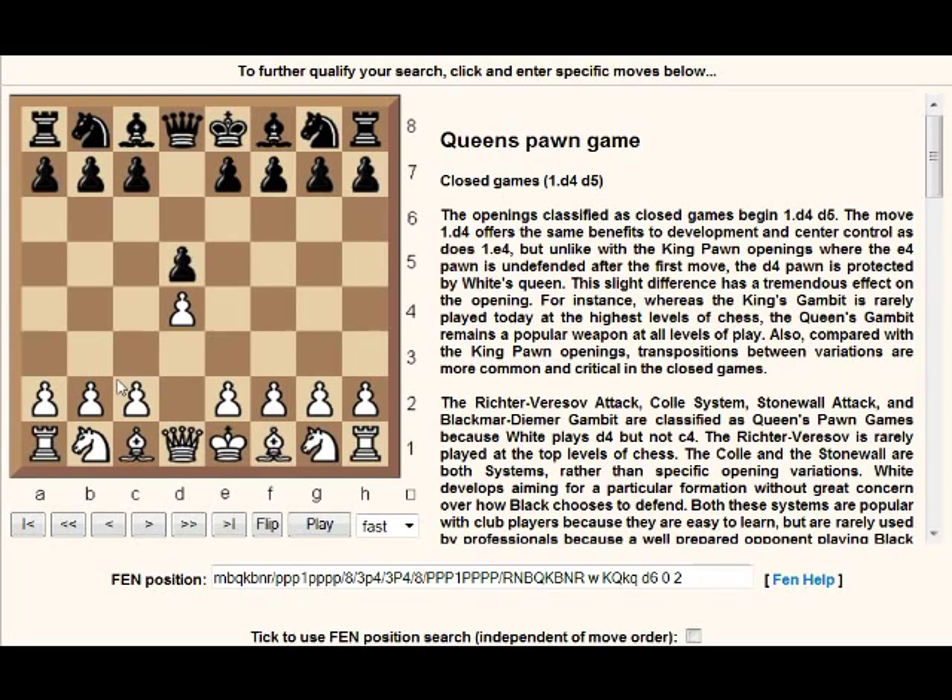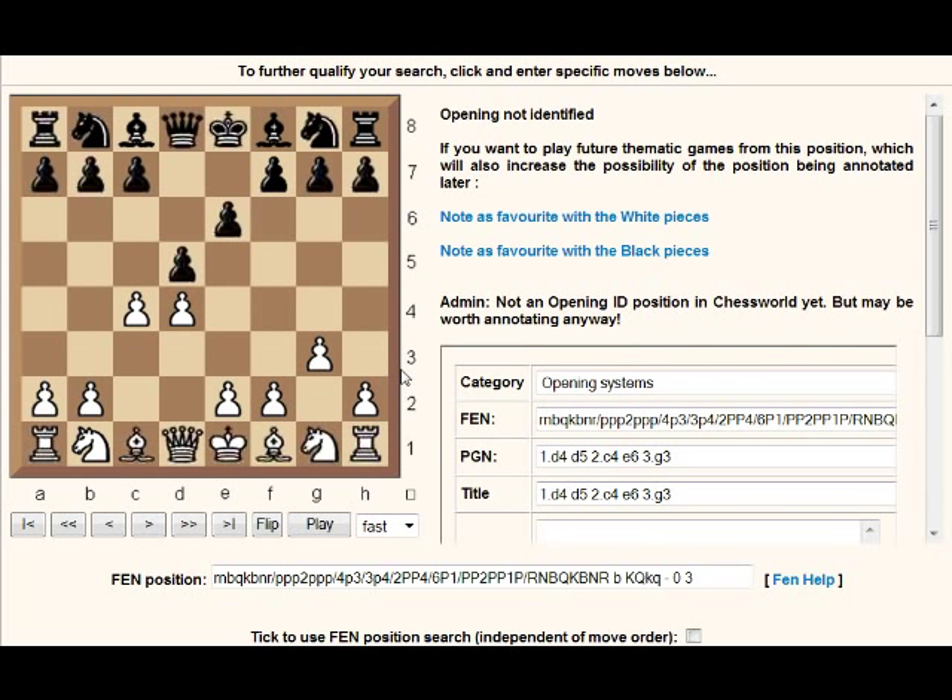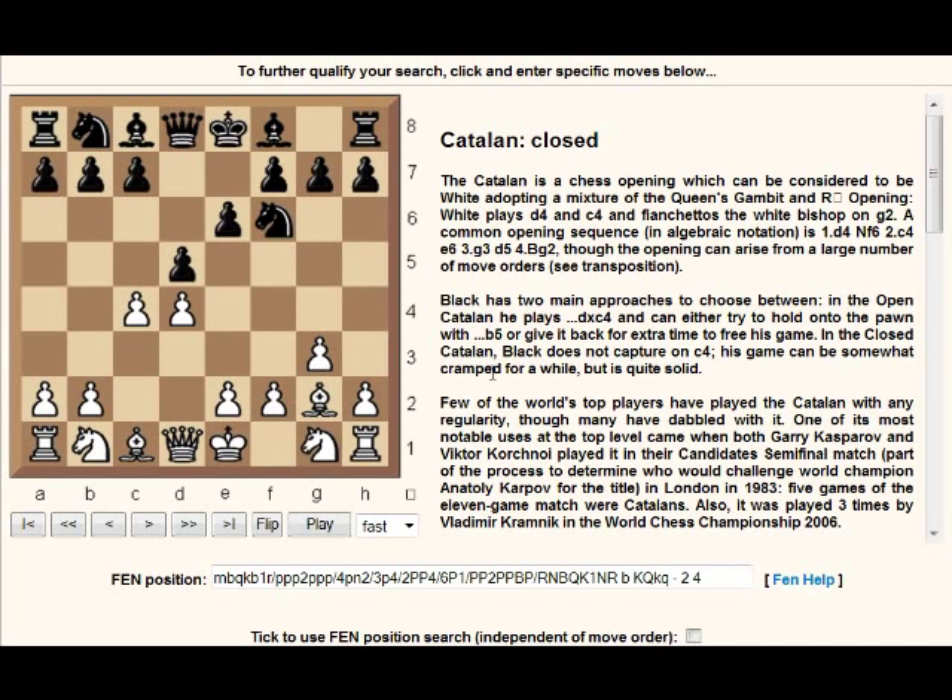So after d5, c4, e6, we also have pawn to g3 which is going to transpose into a Catalan soon. So Catalan closed here for example. It's a mixture of Queen's Gambit and Reti openings — a hybrid, putting influence on the center with the bishop but almost like playing it like the Queen's Gambit. We've seen a lot of pawn sacrifices by Anand recently in the Catalan.